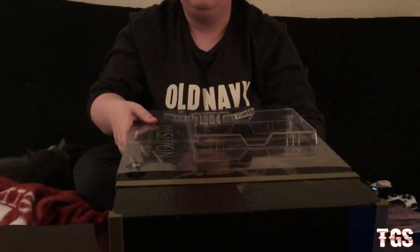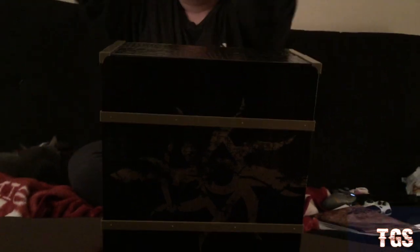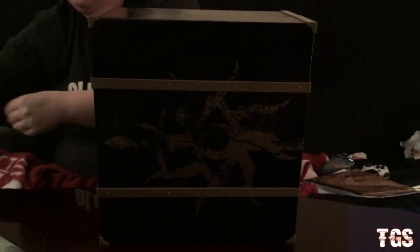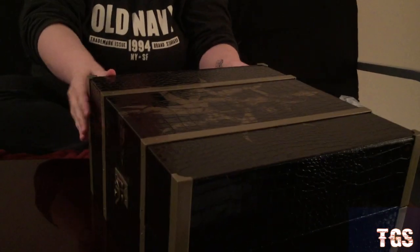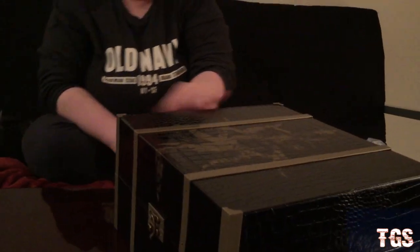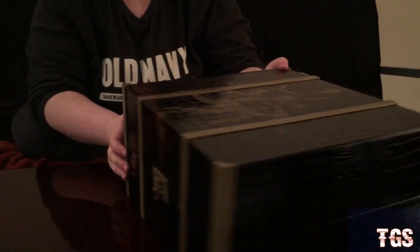Now let's start on this beauty here. It's faux reptile skin — faux leather, as you can see, turquoise. Be careful, it's delicate, it's beautiful. I think they call it a tool chest. Let's open it.